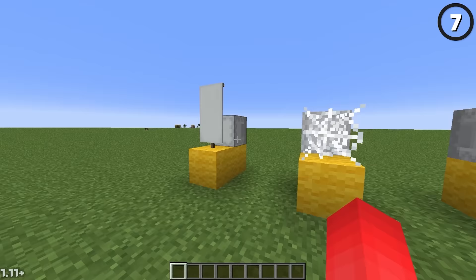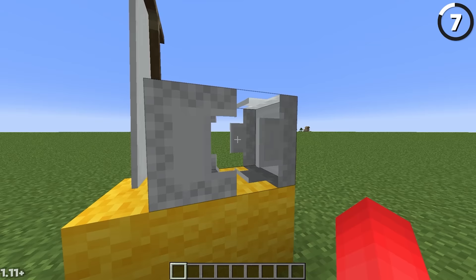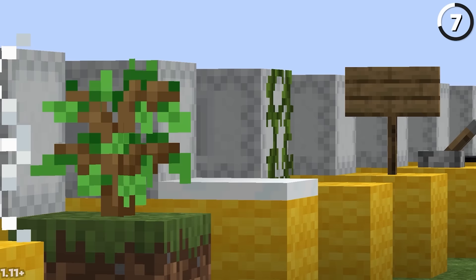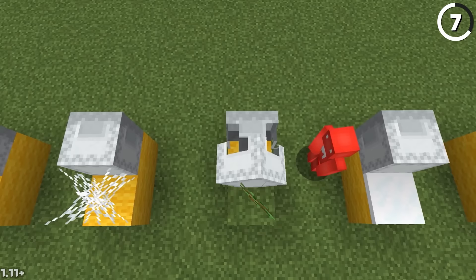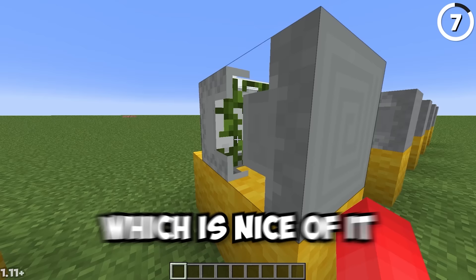In current versions of the game, it's still possible to open a shulker box even if it's going to collide with a block. The number of blocks this could happen with is too long to list — just place any of them next to a shulker box, open it up, and you'll see something that looks far from intentional. But perhaps the most interesting part is that it doesn't break the blocks it interacts with. It only breaks some rules, not the annoying ones.